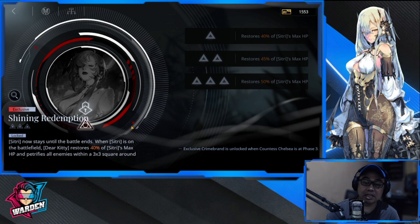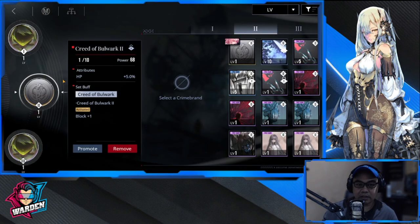The difference between Kawakawa and Chelsea is that Kawakawa gives shields to other team members. But if you don't need shields and you have healing on your team and need additional blockers, definitely go with Countess Chelsea over Kawakawa. If you're asking whether it's worth it to phase three her — yes, if you're going all in with her as your primary defender. This is the Creed of Bulwark crime brand — you need this on Countess Chelsea to make her more effective. Thank you very much for staying this far. Take care, stay safe — this is the Warden, and I'm out.